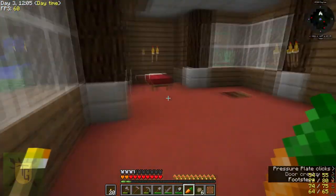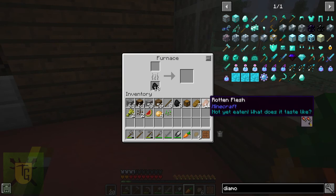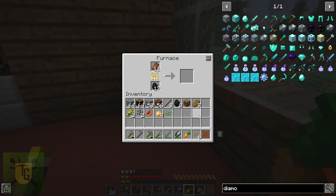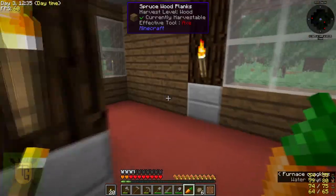One thing before I run over to Millionaire — this is very handy. All this rotten flesh, you could eat it — gross — or you can cook it and turn it into leather. So you don't have to chop up the cows. Or if you can't find any cows, you don't have to worry about it. There's your shortcut to leather. In order to get that backpack, I only need four leather and then some wool.